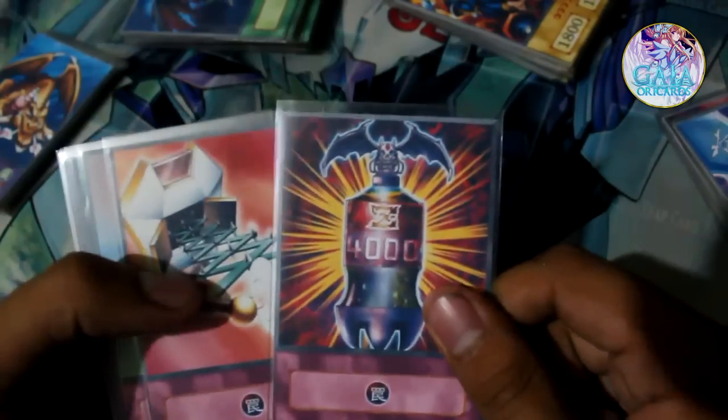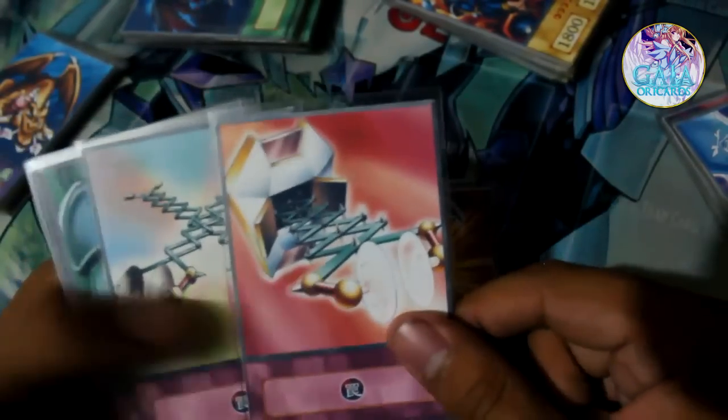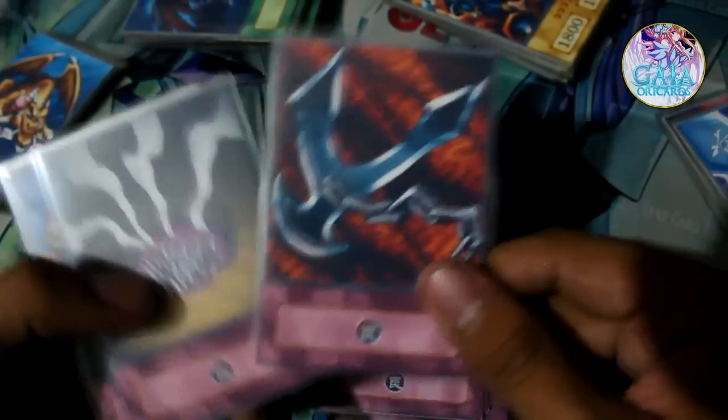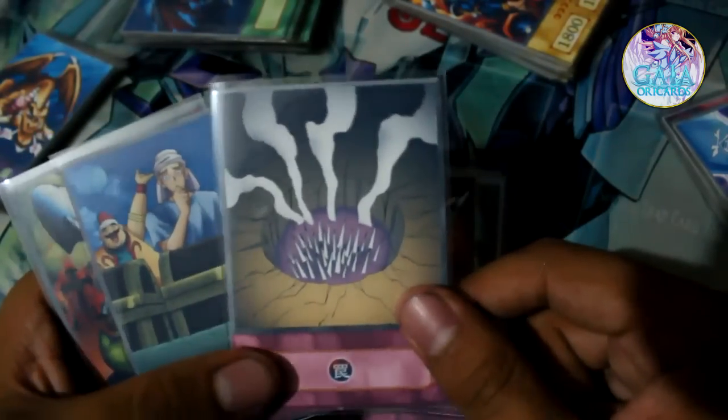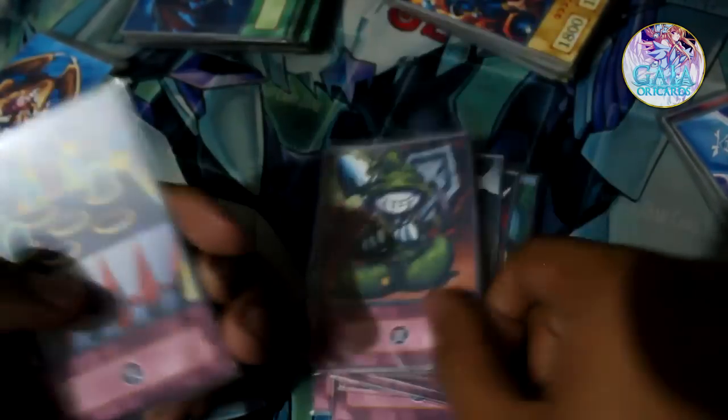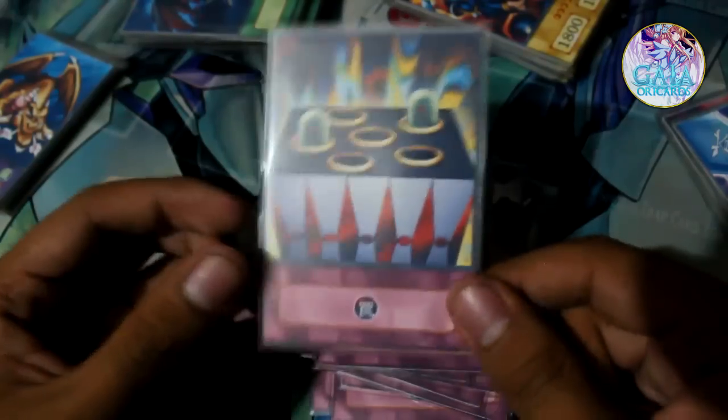Finally, we have the Trap Cards: Skull Dice, Nutrient Z, Metalmorph Shield, Double Coston, Metal Morph, Connected with Chain, Chance of Spikes, Take One Chance, Graverobber, and finally Fairy Box.